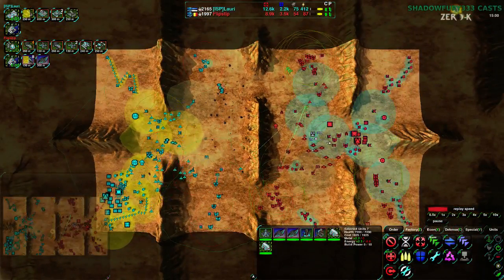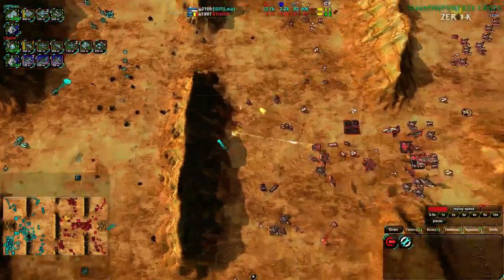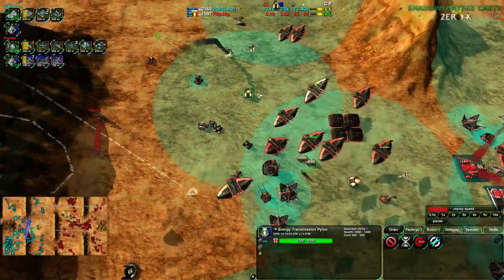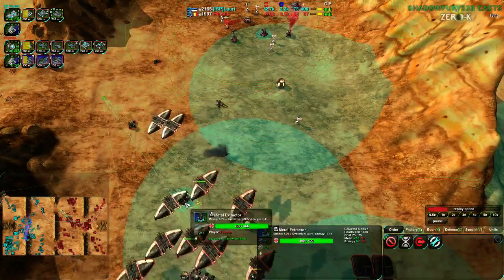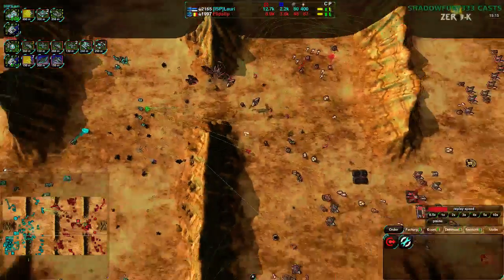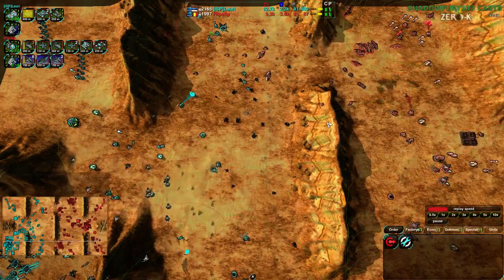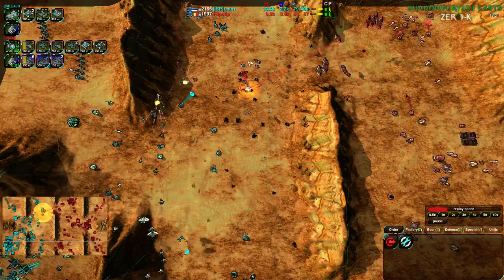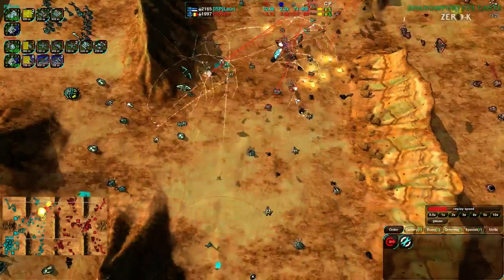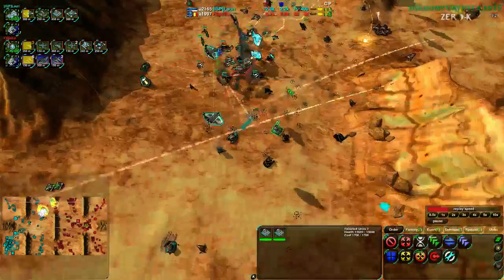Yellow overdrive is much higher than blue - blue is like an extra 30% or so, about four thirds, compared to triple. So Lowry is ahead economically and ahead militarily, mostly in the air, although there are also a couple of Reapers. That's 700 metal right there.